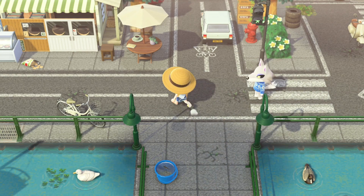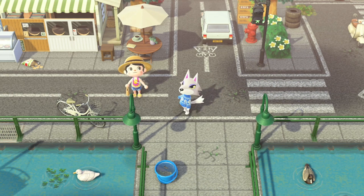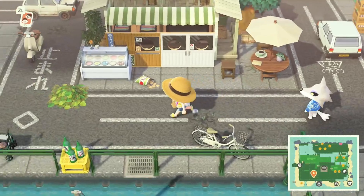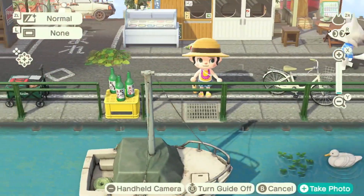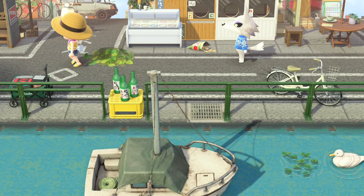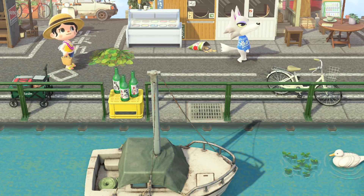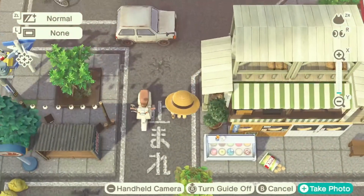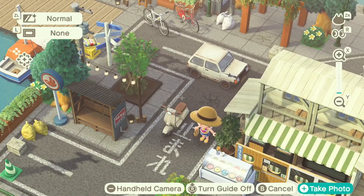This island is created by Zara Crossing on Instagram. They said this island is a harbor Japanese island — there's a lot of great harbor inspiration and great usage of water codes. If you like island tours, I have a playlist already on my channel dedicated to it. I'm wanting to add more islands, so you're going to see more island tours popping up every single week. I love showcasing other talented creators, so let's go ahead and get this tour started.